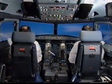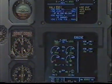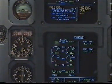Heading green. Check. ECAM actions. Engine 1 fail. Engine mode selector ignition. Ignition. Thrust lever 1 idle — confirm. Confirm. Confirm. Idle.